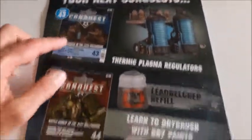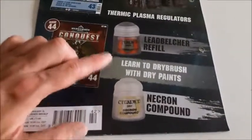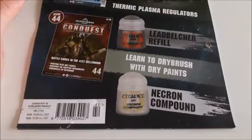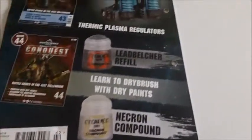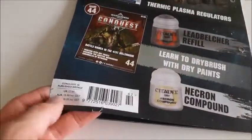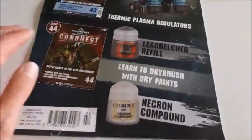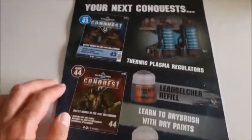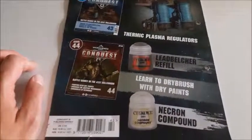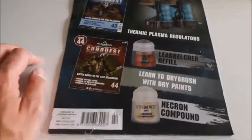Issue 43 comes with our thermic plasma regulators, and issue 44 is probably the worst issue to date — it just comes with a refill of Lead Belcher and Necron Compound. That's it for our magazines this month. I just noticed this magazine has come ripped on the back page — not important, would have been more annoyed if it had been another page. Drop any comments below if you've got any thoughts, anything you're excited about or disappointed with, and I'll see you next month.